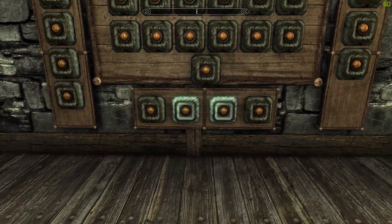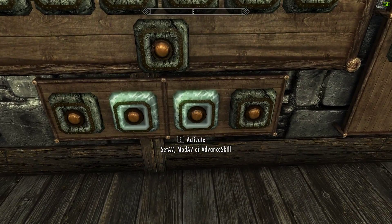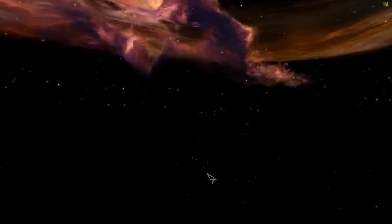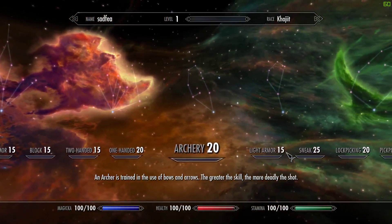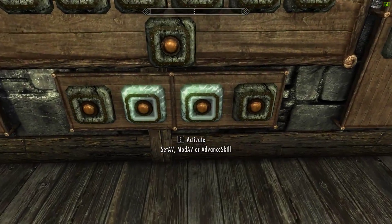I'll talk about the wall first because this affects the wall. Originally there's only Set AV and Mod AV, now there's Advanced Skill. Advanced Skill basically allows this stuff down here to go up. So it levels the normal way — if you kill people with arrows and stuff, you'll see it level up. That's basically what Advanced Skill does.